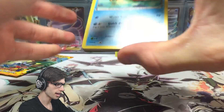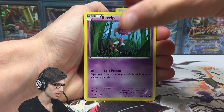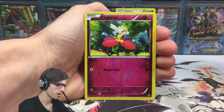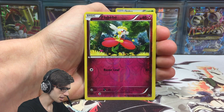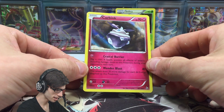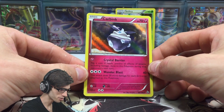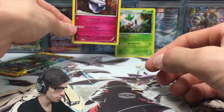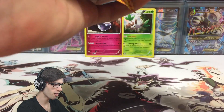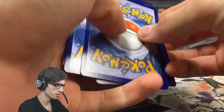Okay so we've got a Buizel, a Spritzee, Skrelp, a Shinx, Lysandre, Dusclops, a Pidgeotto, Reverse Holo Floette with Razor Leaf, and a Carbink Holo. Not too bad at all, we're hitting some holos - that is a good sign. Hopefully we can get that last pack magic and hit that ultra rare goodness. Carbink has 70 HP with Crystal Barrier and Wonder Blast. Let's get onto the final pack of this opening before we head over to TCGO.